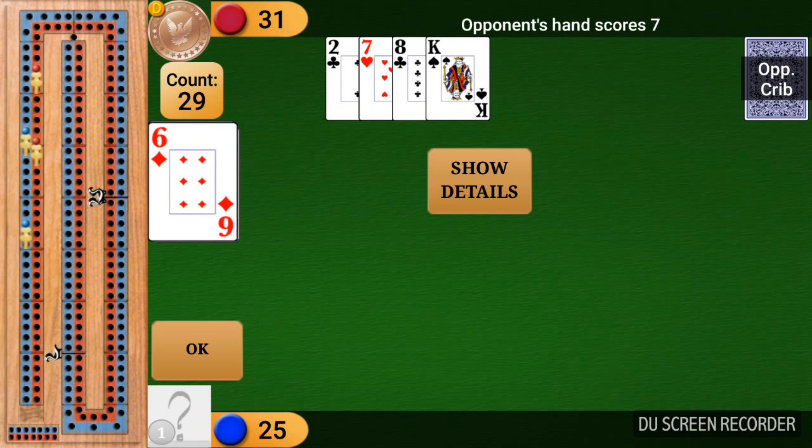The opponent's hand scores 7 points. The 8 and the 7 is 15 for two, the 7 and the 6 and the 2 is 15 for four, and the 6, 7, 8 makes a run of three — so that's 3 more points, for a total of 7.